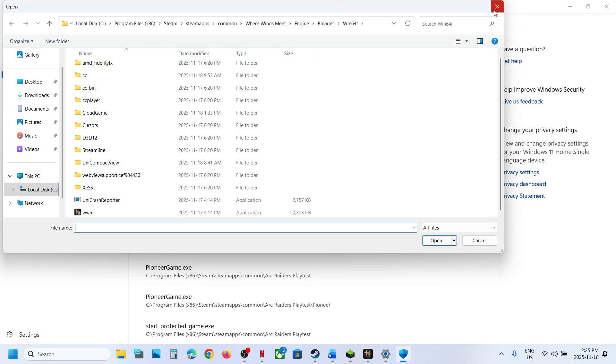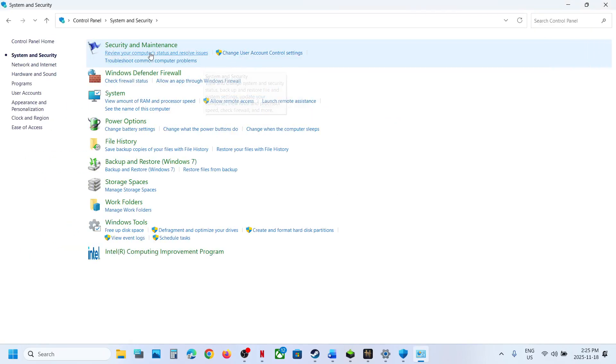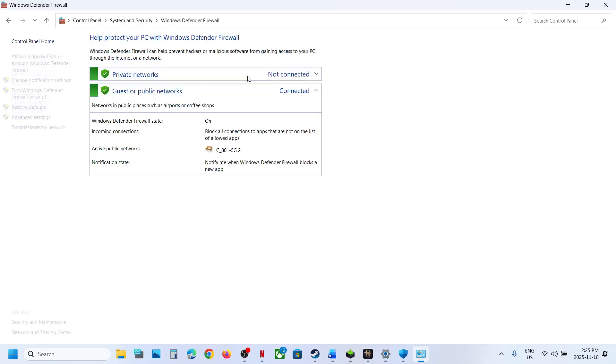Go to the Game Installation folder and select the game.exe file. Next, type Control Panel in the Windows search box, click on Control Panel, then go to System and Security, then Windows Defender Firewall, and click on Allow an App or Feature through Windows Defender Firewall.